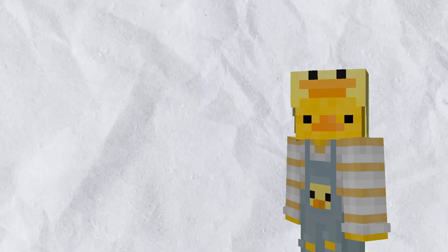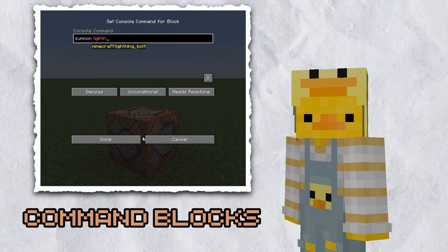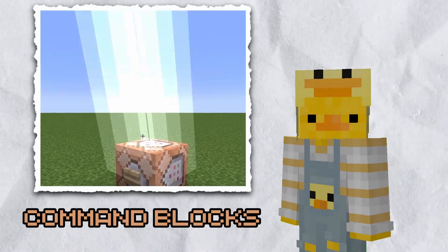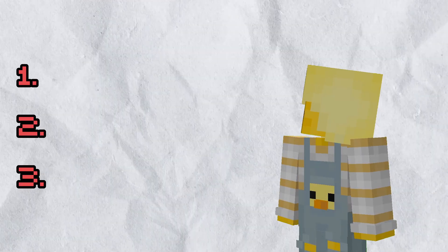Most of you are probably familiar with command blocks. You place one in your world, type in a command, activate it, and it runs the command. Simple enough, and you can combine them together to make some pretty cool stuff. However, there are three main issues with using them for your projects.